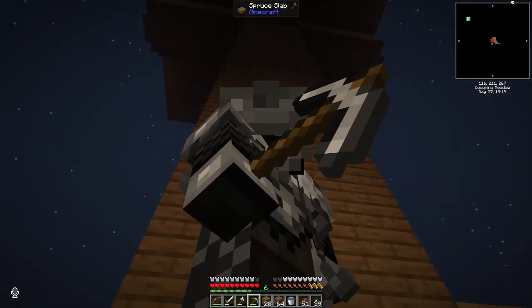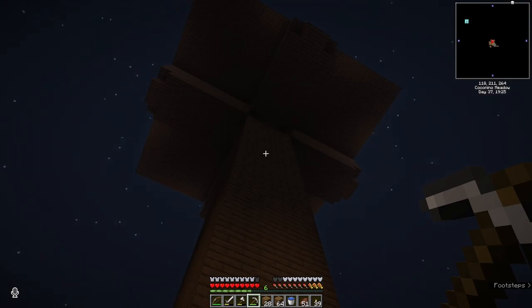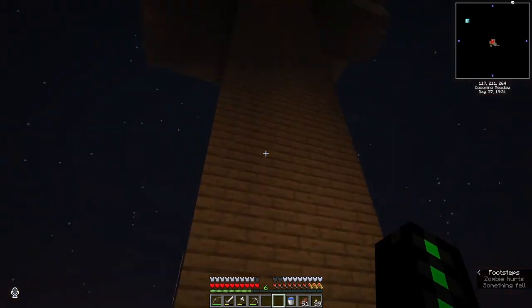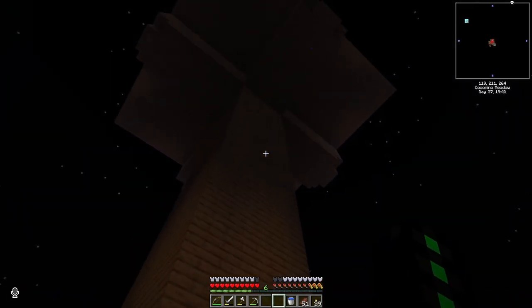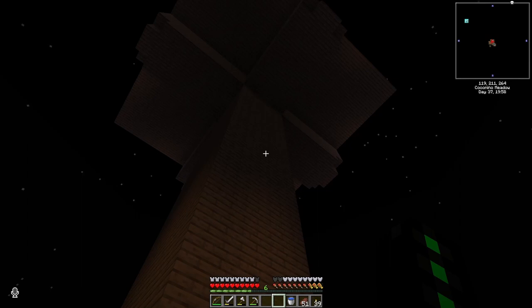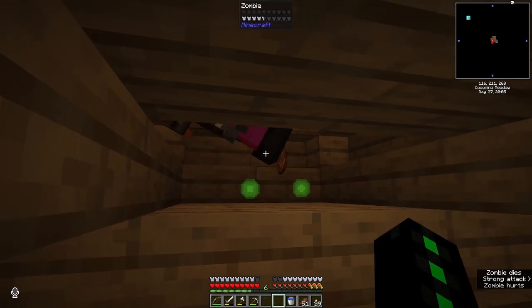And that's a mob farm done. Now that didn't take all that long. It's a pretty simple design — I did add a little bit of my own flair to it. Specifically, you may have noticed in the timelapse, a lot of this column and a lot of the inside walls are stairs with the stairs pointed in. That is to try and make it so spiders will still fall, because they can't climb stairs — I think.